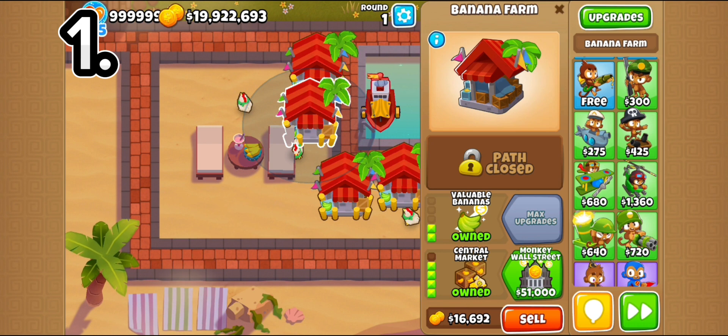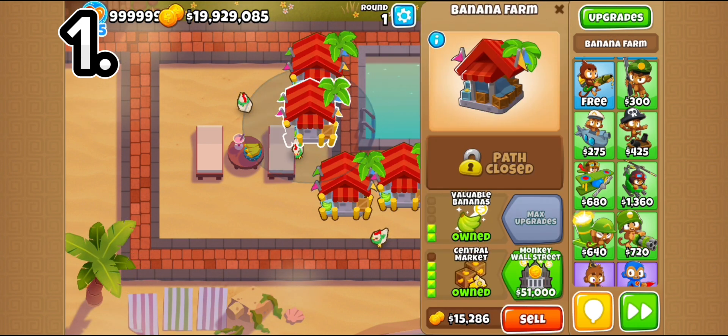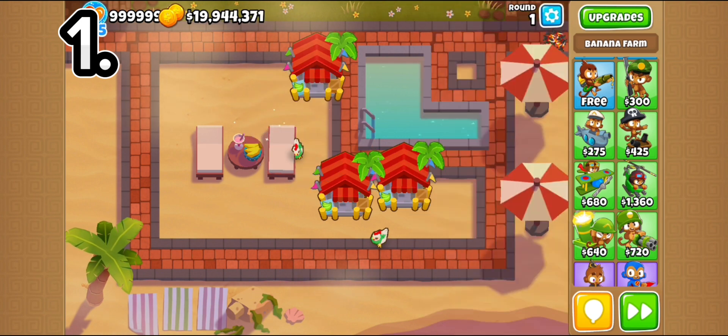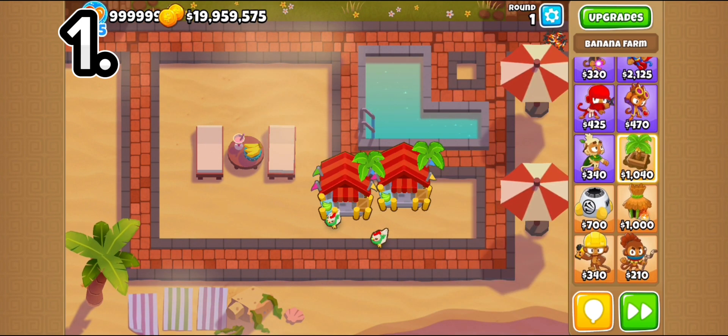For example, this farm here sells for $16,692 with the Silver Trade, whereas normally it's only worth $15,000. So it's very efficient for when you want to sell your farms, because you'll make way more money.